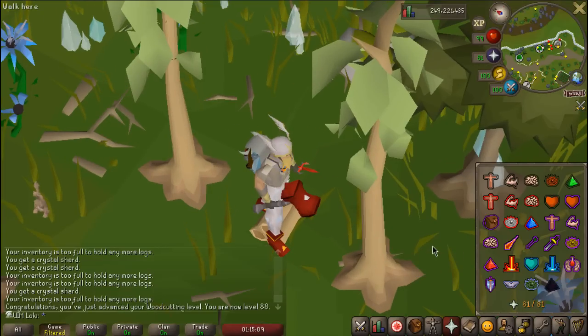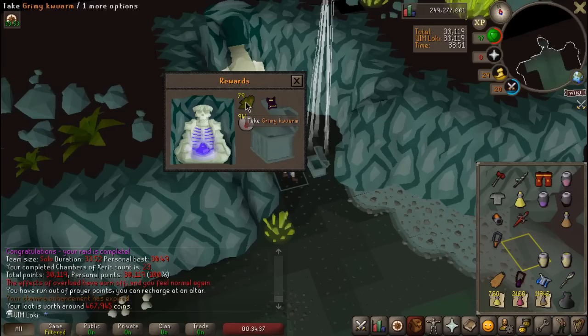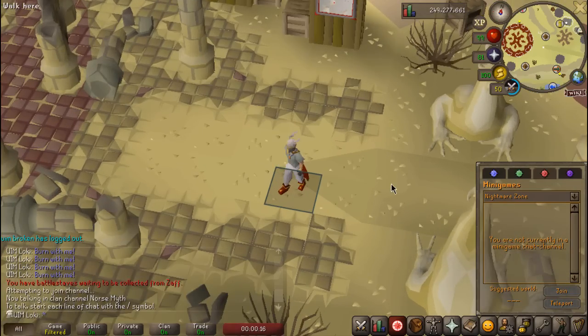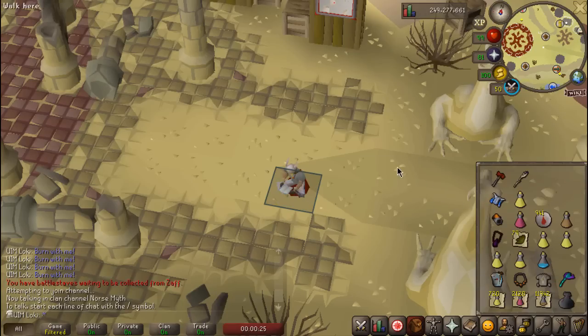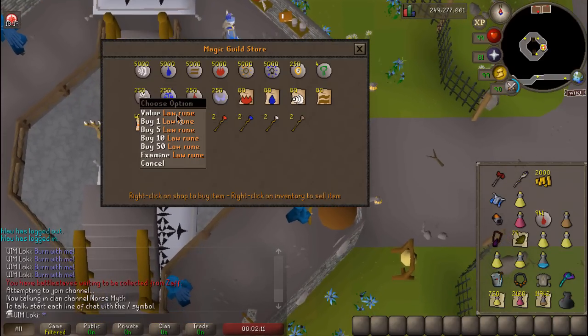Level 88 Woodcutting while editing the next video. I've got a good enough understanding to show you how I re-gear for every raid now. Generally I'll teleport to Nightmare Zone where I've got the Coin Stash, buy some teleport runes from the Wizard Guild, withdraw like 2K, come over to the Wizard and buy five home teleports.